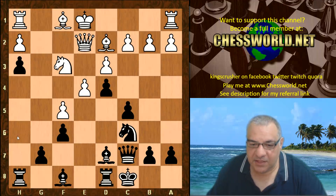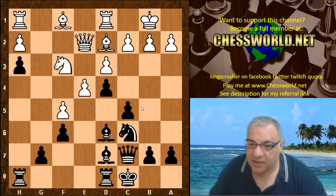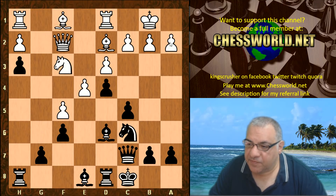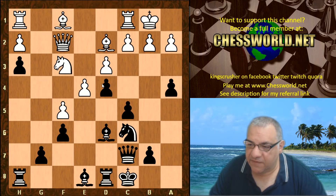Castling queenside avoids any king safety issues, and that is where black has the space advantage and better king security. Bishop d6, King b1, and now a nifty move: Bishop e8 — the bishop can go to either h5 or f7. We have Queen f2, a5, Rook c1 — pressure is being taken in c3 — and putting pressure on d4.